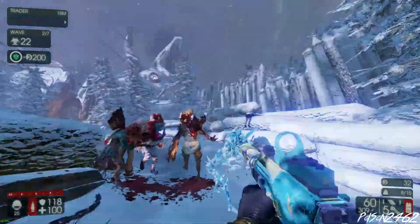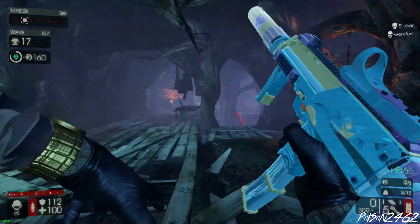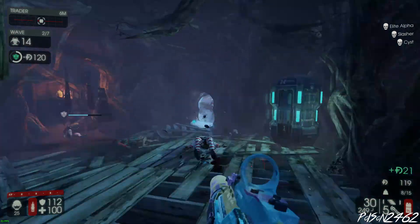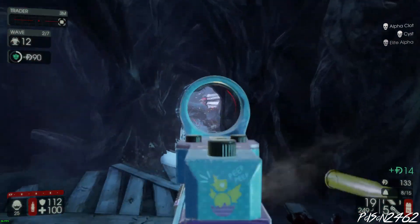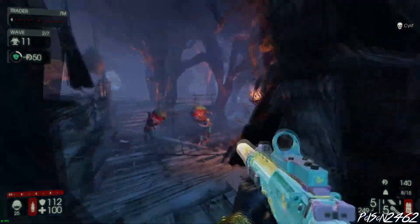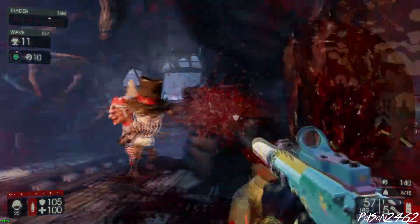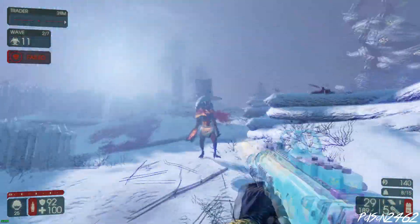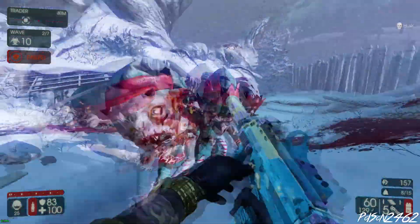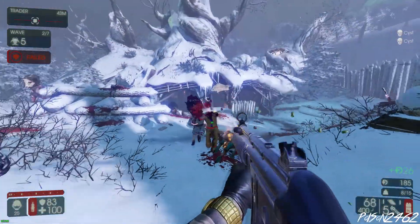You just gotta love Zed Time during a SWAT playthrough. One thing: don't stay in one area — keep moving around, it's just going to be for the best. Especially when you get down to the coal mines, you're just going to want to keep running the gauntlet.